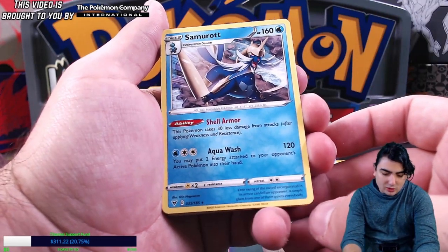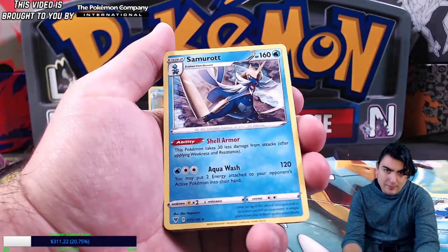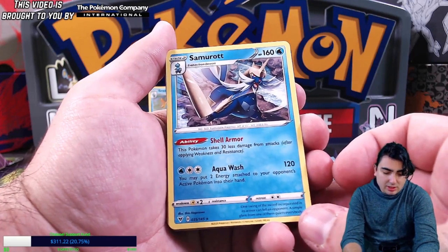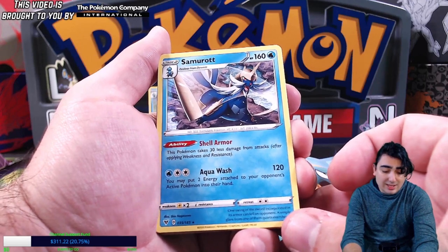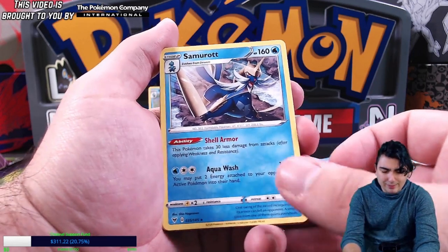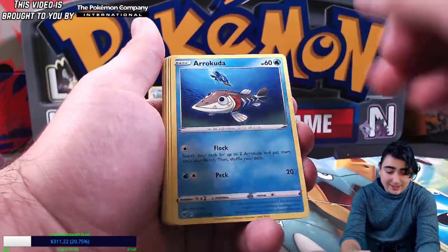We got Samurott here — Shell Armor takes 30 less damage, so essentially making it a 190 HP one-prize attacker. That's pretty amazing. And Aqua Wash for two water and two colorless does 120 damage, and you may put two energy attached to your opponent's Pokemon into their hand — that puts them behind quite a bit.